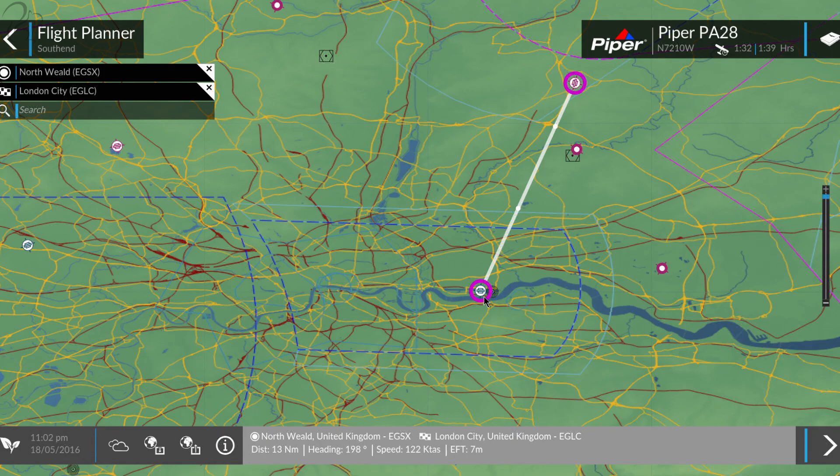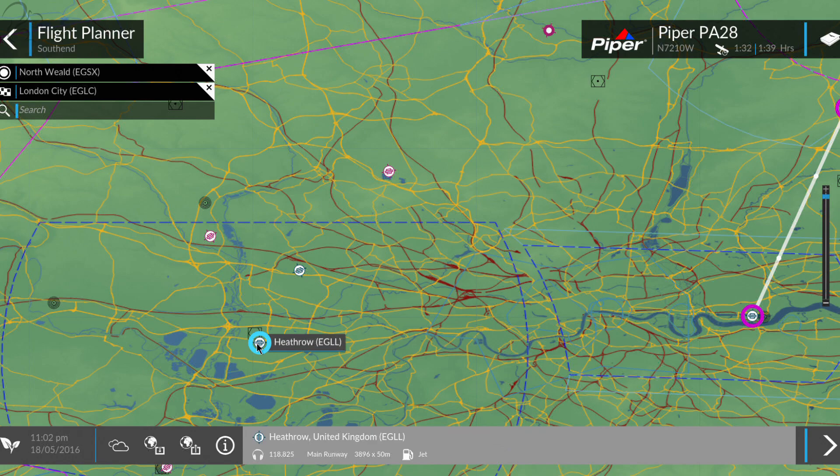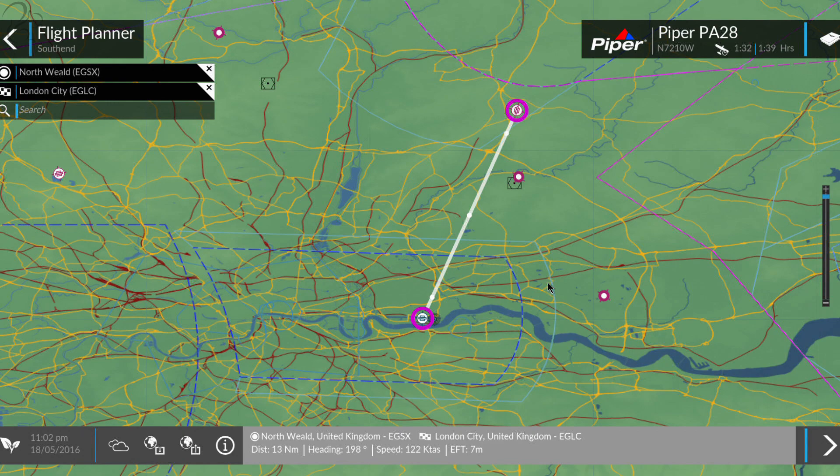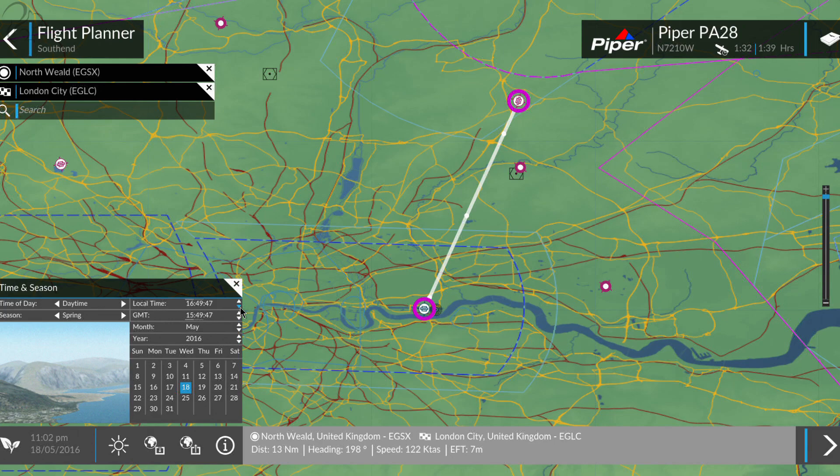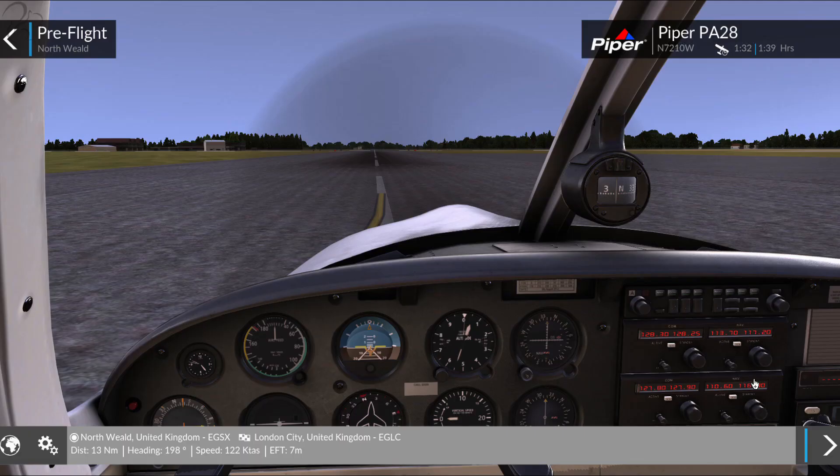London City is right next to Docklands. I'm going to choose clear weather so we can actually see what's going on. We can also choose time of day — I'll set it to the 18th at four o'clock in the afternoon with spring weather. Then let's go.